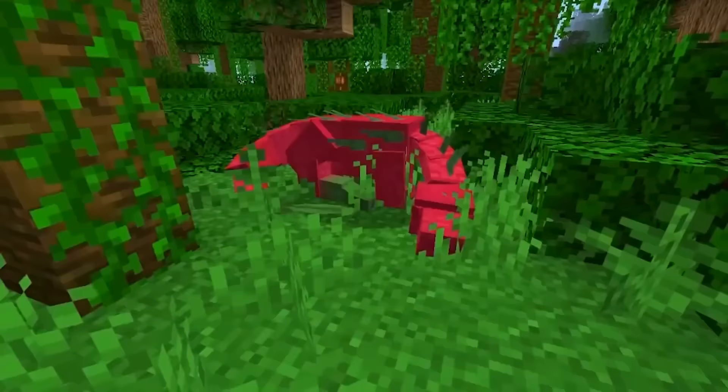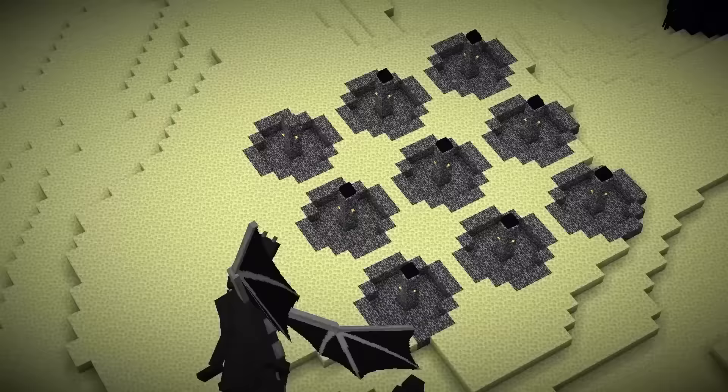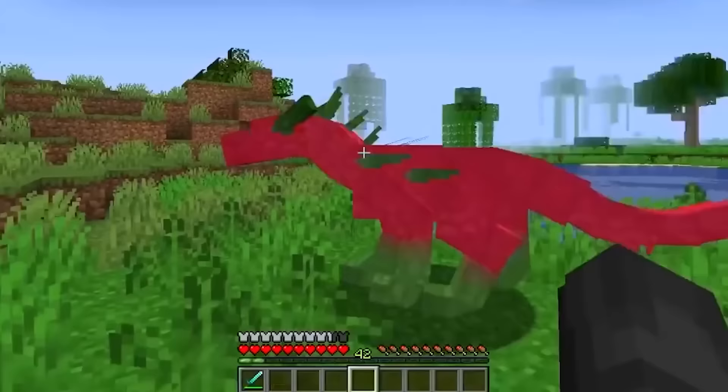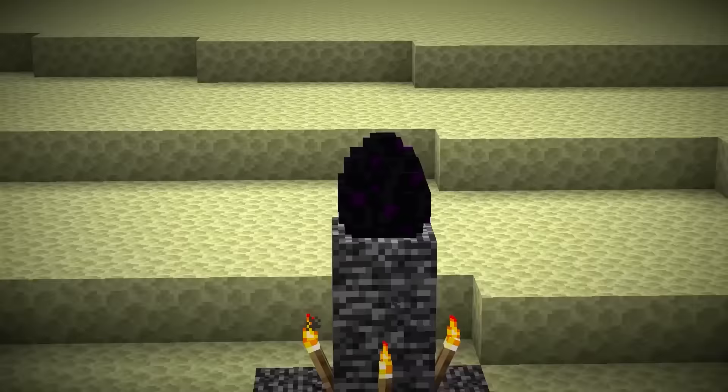Years ago, Notch wanted to create a red dragon. However, the idea has been sitting on the shelf. The Ender Dragon is the final boss, so adding another one seems unlikely. However, Jeb, the lead designer, has stated that if red dragons were ever to be implemented, players would probably get them from the dragon egg.